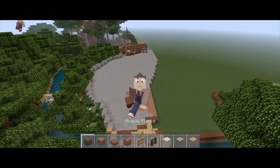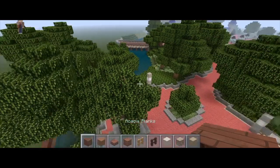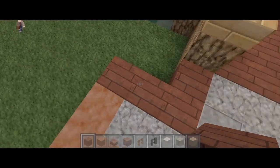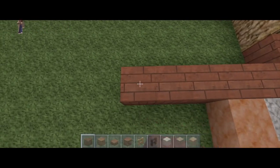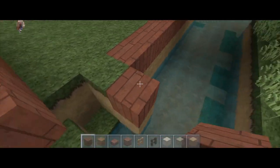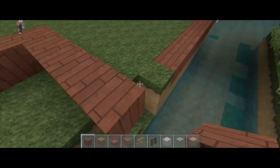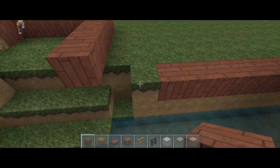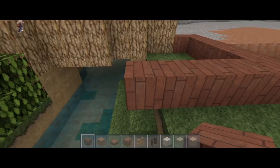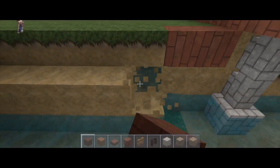To start this off, let's begin with some acacia planks and some clay. Starting right over here where we see our last acacia block, I'm going to add on three more blocks to the end — one, two, three — and then have this go down four blocks. It should line up directly with these acacia blocks right over here. Now this will be adding on seven blocks, so go one, two, three, four, five, six, and seven.